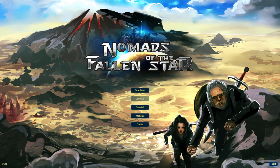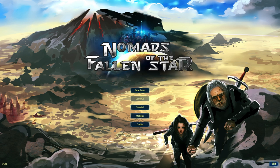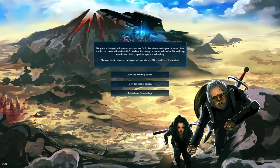First up we've got some options menu — you've got windowed mode and not too many options. We'd like to see a little bit more, but it's okay. Given the way the graphics are, I think it can handle it. So what we should do is go for a little bit of a tutorial. The game design features extensive mouse-over for further information in-game. There are also two topics of additional information: world map and combat. Let's go for the combat tutorial.